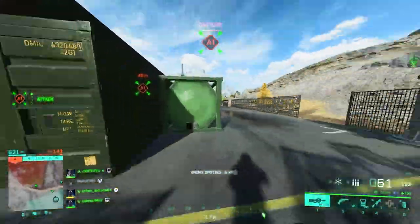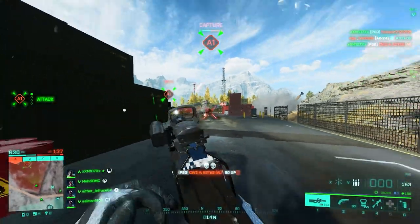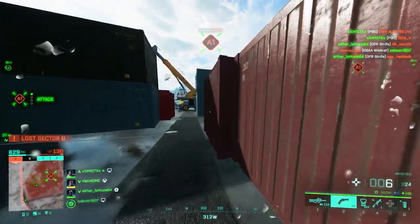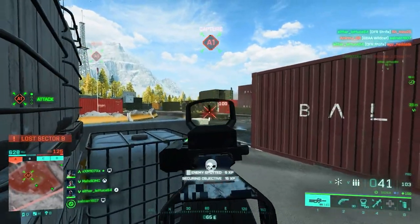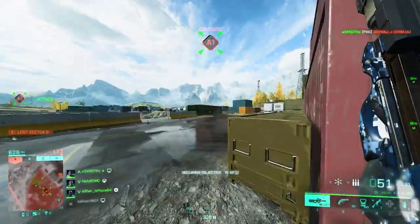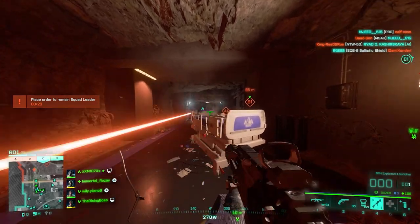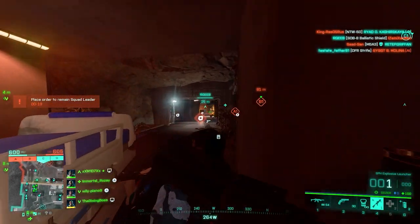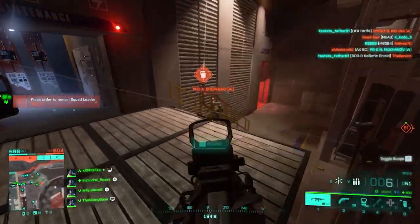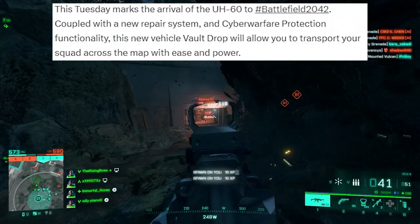Hey, what's going on ladies and gentlemen, welcome back to another video. There is a new vehicle coming to Battlefield 2042 this September 10th — the UH-60, a transport helicopter that will work just like the Condor and the Super Hind. There's also going to be an Update 8.1 with a lot of changes. Today we're going to look at the characteristics of the UH-60 and also the changelog for Update 8.1.